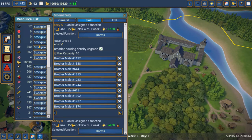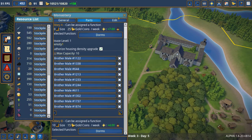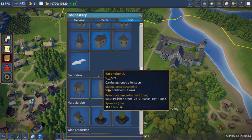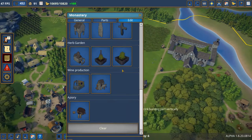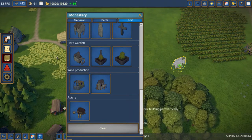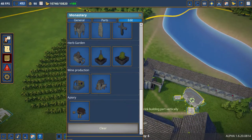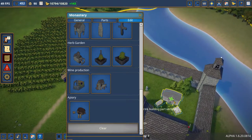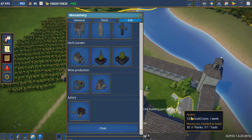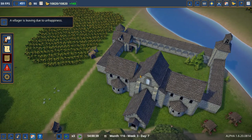How are we doing on our grapes? We've got 25 wine, zero grapes. I'm wondering if I need to build a second vineyard. Yeah, that's what I'm going to do — build a second vineyard right here. And I'm also going to build the apiary inside the monastery. I don't know why, I just want it in there.